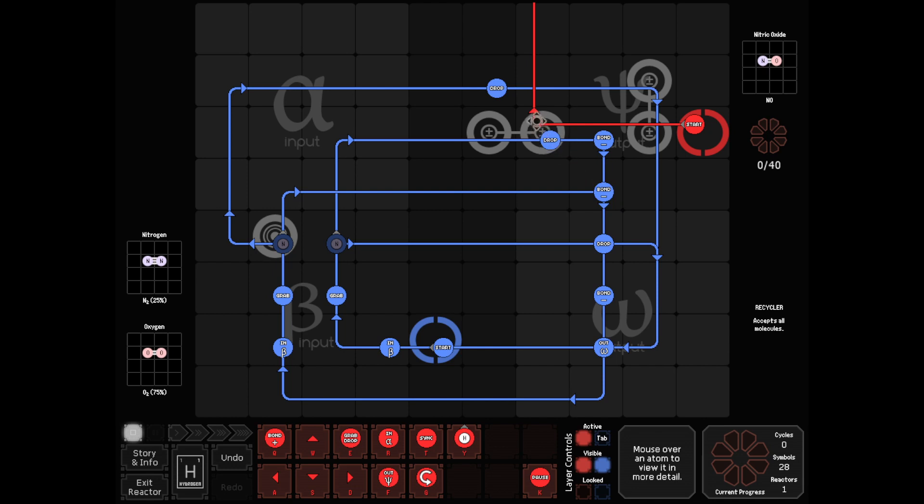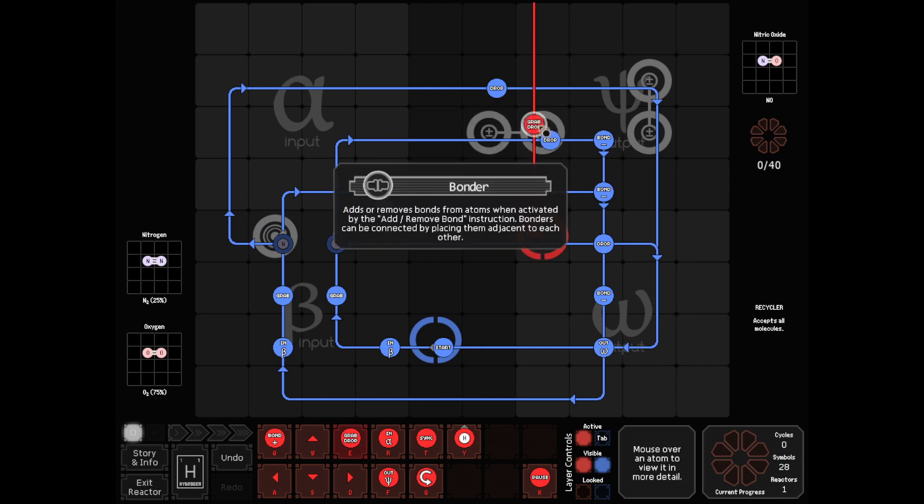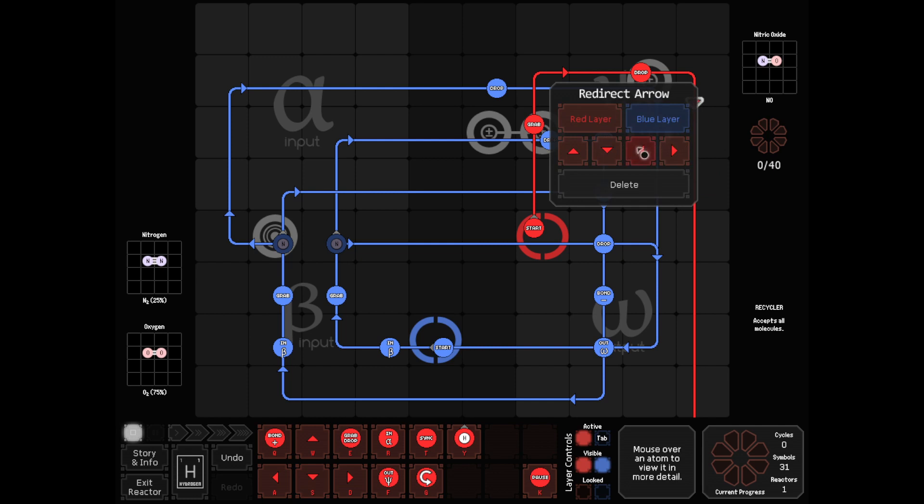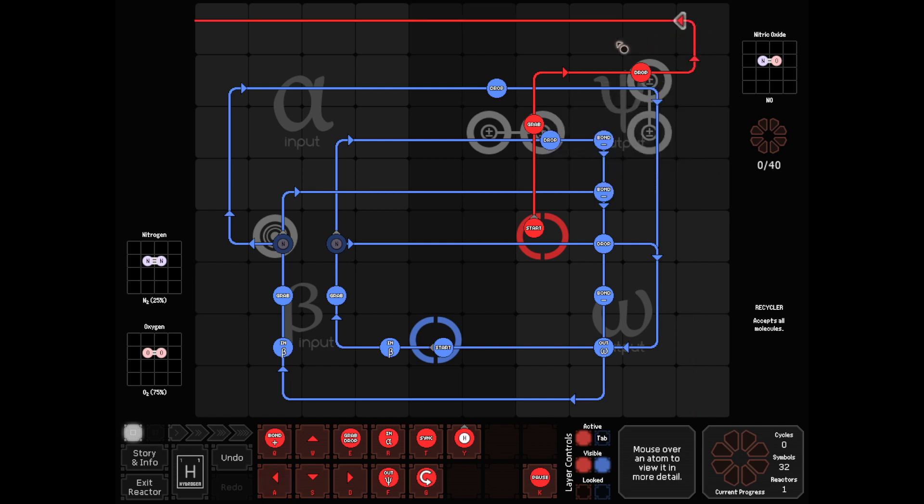We'll do something like... just go up, grab this, drop. I've run out of bonders — that's the problem here. This is where it would have been a lot easier if I had just de-bonded them from the start and not had to worry about this nonsense. So it might be starting over again, because now my plan was to move the oxygen down, de-bond it, but I need to get rid of this atom first.